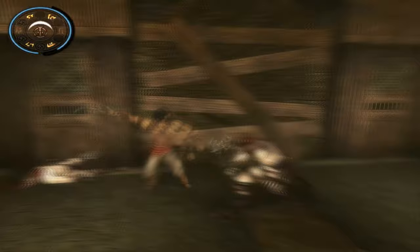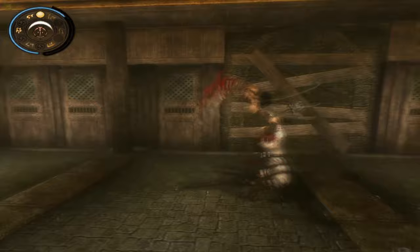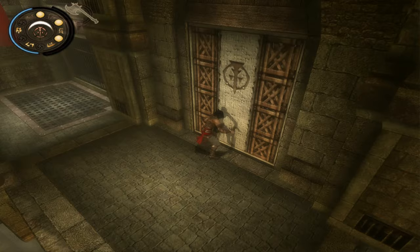I am going to progress through the prison like normal and kill these three sand creatures. I am going to do two simple parry attack zips to get to the scorpion sword.